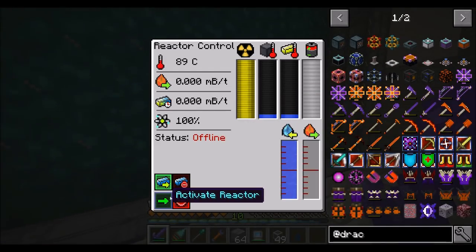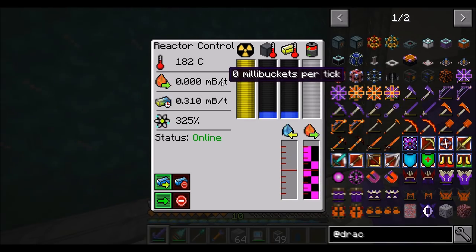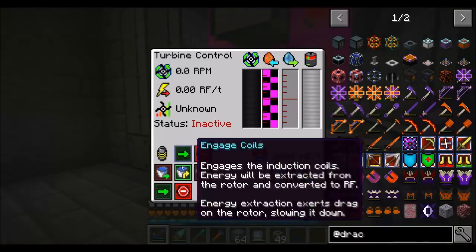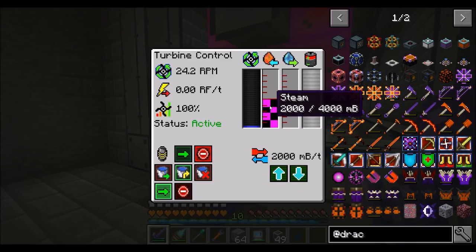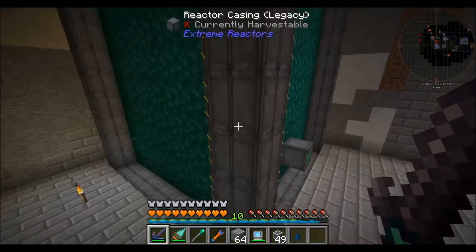So let's see — if I activate the reactor, how many millibuckets per tick of steam can I produce at this point? We're at zero right now. Oh right — the turbine is turned off, that's why. Activate turbine. So now it's using steam. When the turbine is on or off determines whether it's using steam and speeding up. When the coils are engaged, it slows down the RPM increase and it starts producing power, which we haven't done yet.